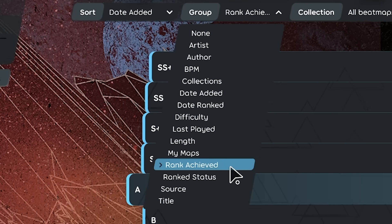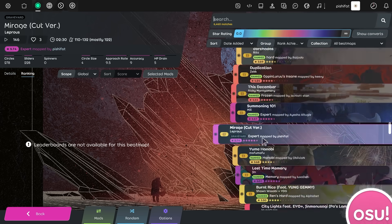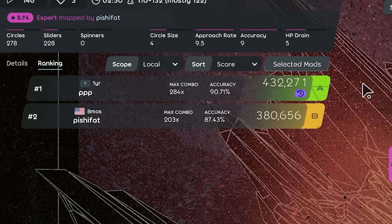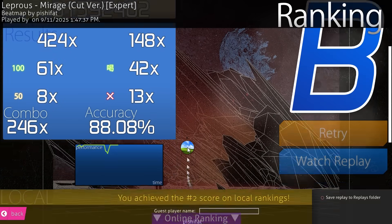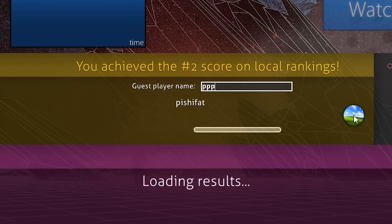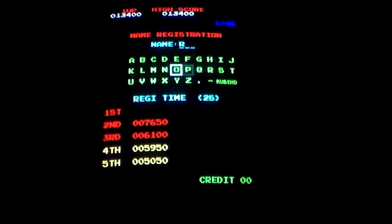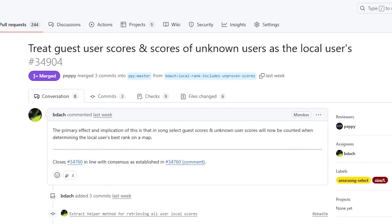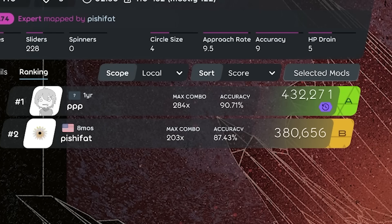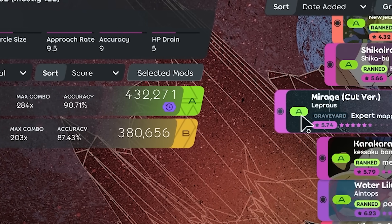Grouping by rank achieved was also added last update — if the highest rank you've gotten on a map is a B, it goes in the B section. A tricky case involves imported scores from stable: in stable, if you're logged out, you can choose any username at the results screen. Because of that, scores imported from stable have no stored ID and there's no way to verify if they were played by the local user or just downloaded. Previously we assumed they weren't played by the local user; this change flips that — if we can't verify a score is from an online user, we now assume it's by the local user.